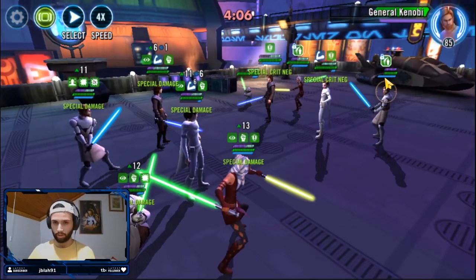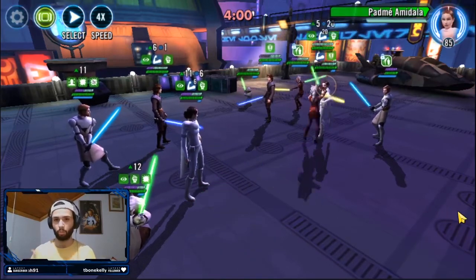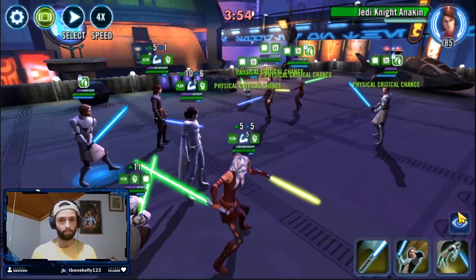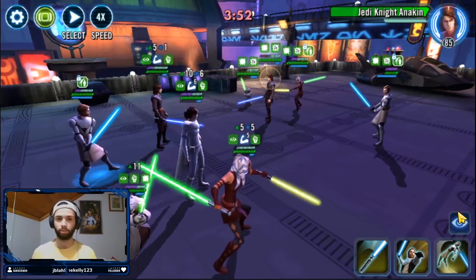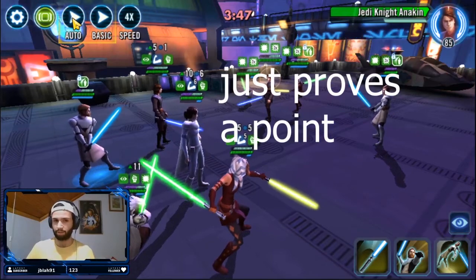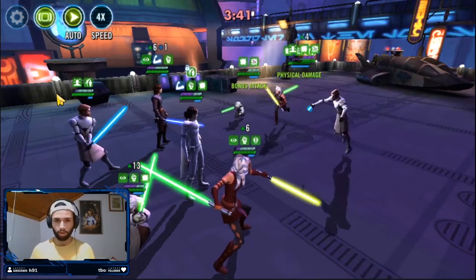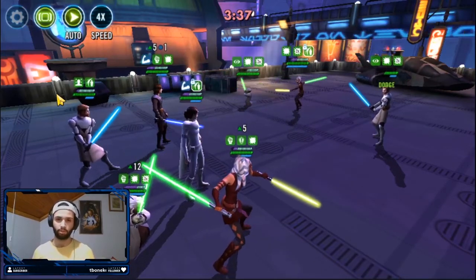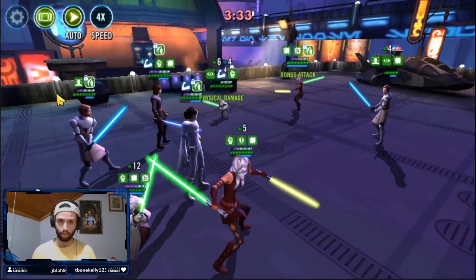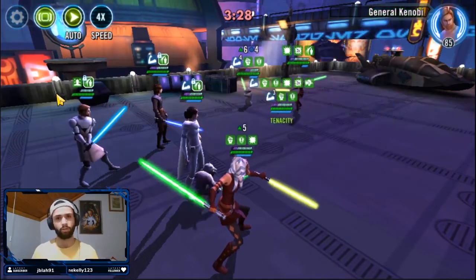Kenobi is still in the green, he's not taunting anymore, and you've got 20 stacks on your Ahsoka. You now have a shot to wipe out their Padmé. From here, their Anakin cannot dispel your buffs because Padmé is no longer present. At this point you can literally put the team on auto and win — it's that effective. This turn order also works well against Jedi Revans, and even against a slower Darth Revan than your Grandmaster Yoda, it's still a good win.